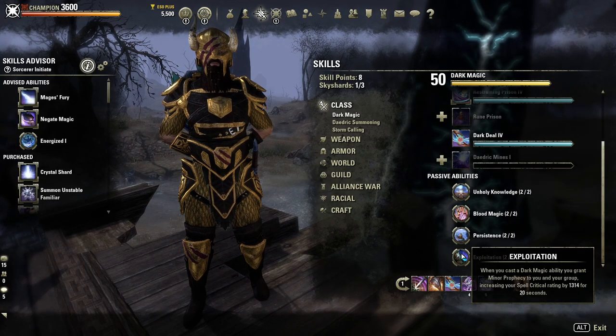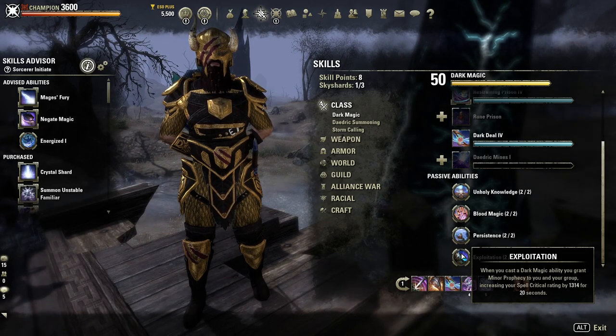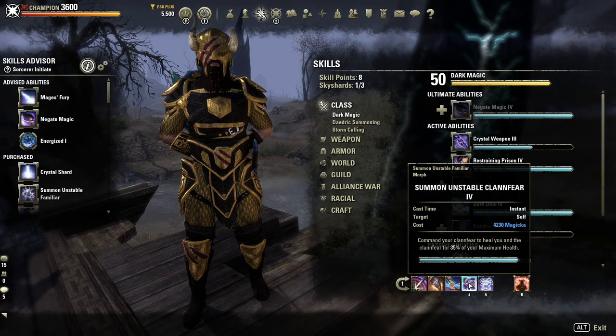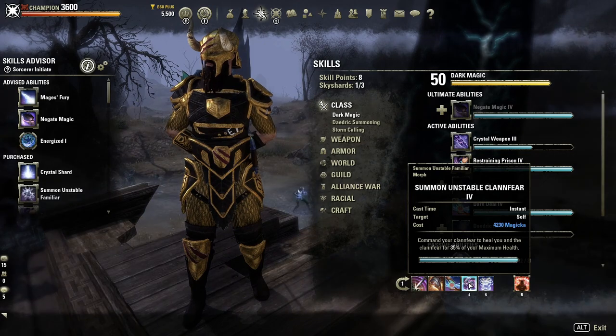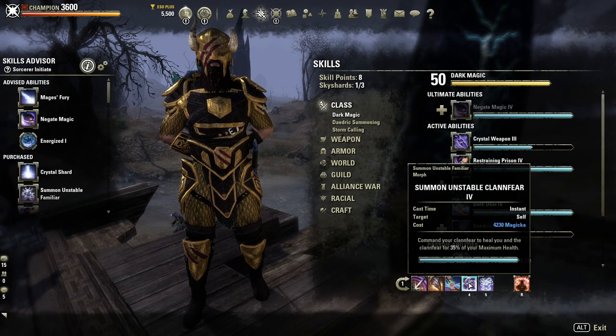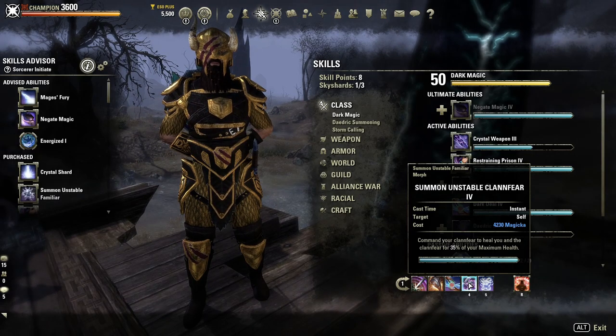Dark Deal also procs the Exploitation passive, granting Minor Prophecy to you and your group, increasing spell critical rating by 1,314 for 20 seconds. Next is Unstable Clannfear, one of the best tank heals in the game — the downside is having to slot it on two bars. Having it on both bars means you can heal yourself even when on the back bar, which is particularly useful in mechanics like Cloudrest hard mode where you get the bar swap mechanic.